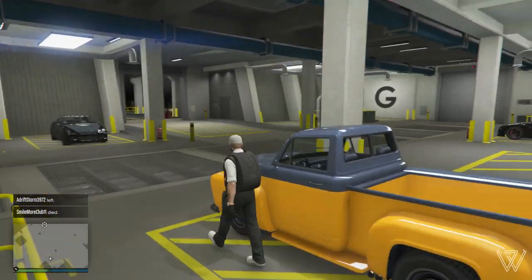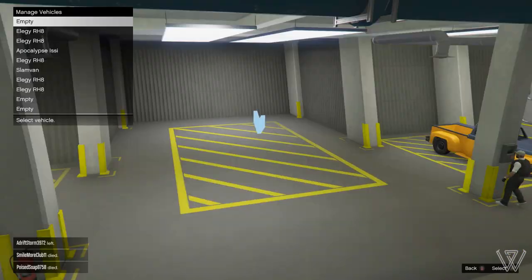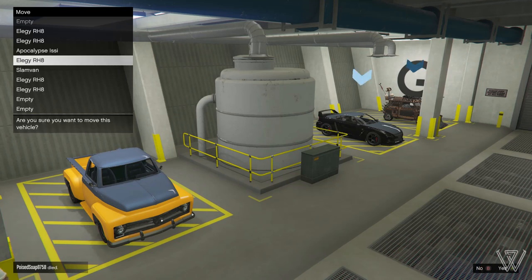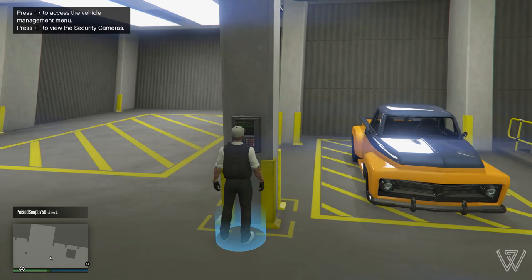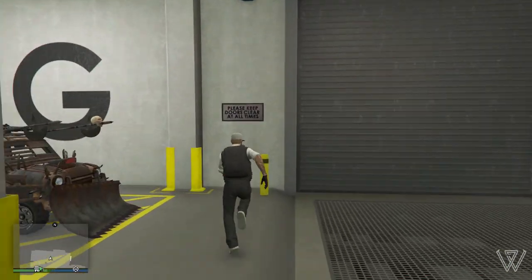Now, from here, go over to the blue circle and select the car that you want to duplicate and swap it with one of the Elegys. You should see on the menu that it says they've swapped, but visually they've stayed in the same place. So from here, go over to your vehicle that you want to duplicate, get inside of it, and then press right on the D-pad to modify the vehicle.